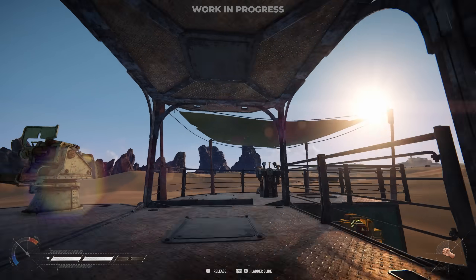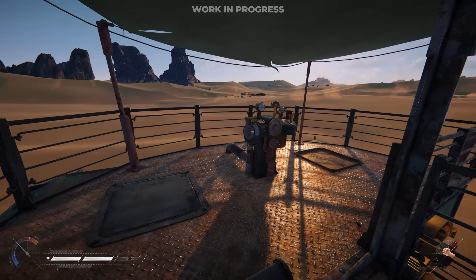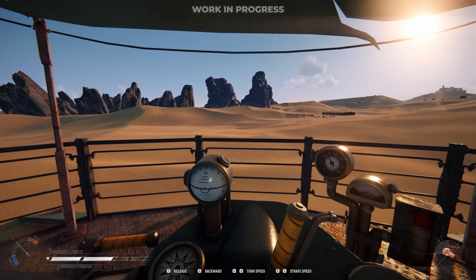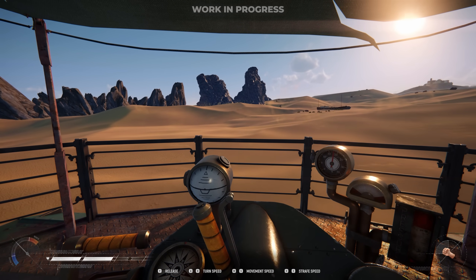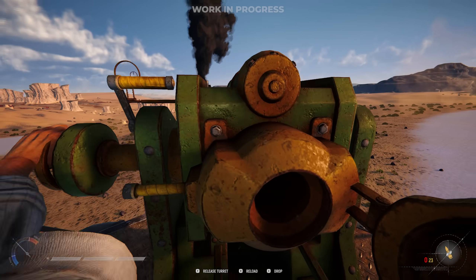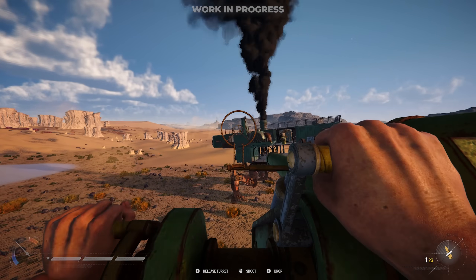In SAND, Tramplers are your means of traversal, your strongest defense, and your most formidable weapon. So it's imperative that you ensure your Trampler is up for the task before it's deployed on SOFI. This is a hostile planet, and your Trampler could be the difference between life and death.